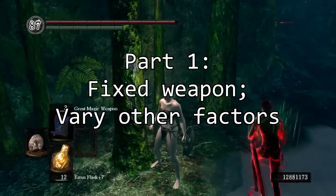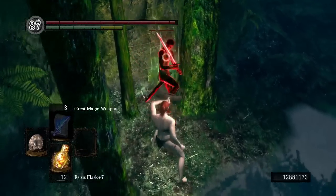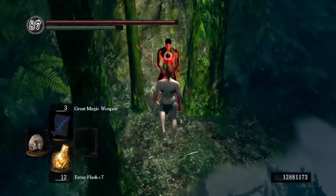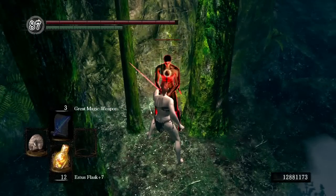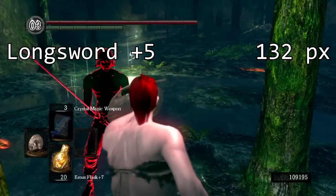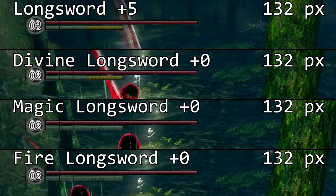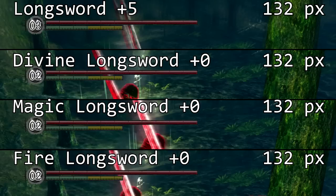For part one, we varied a bunch of factors using a single weapon to see how much stability damage is dealt with a kick. We selected the longsword — about as standard a weapon as you can get, though some may say it's exceptional. The only factor we found that mattered was the upgrade level. At plus zero, the longsword specifically does 84 pixels of stability damage. We didn't measure every upgrade level — maybe we should have — but it doesn't really matter because nobody uses anything less than max upgrade anyway. For the other upgrade paths, they follow a similar pattern. Divine, Magic, and Fire plus zero do the same as standard upgrade plus five.